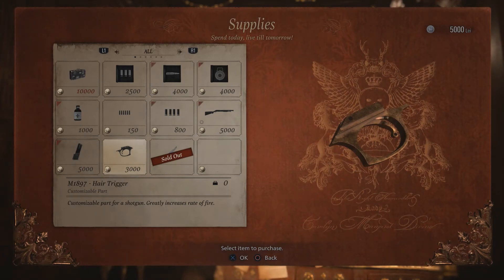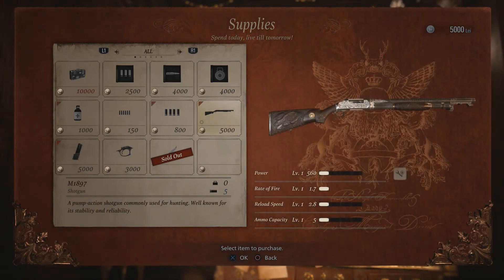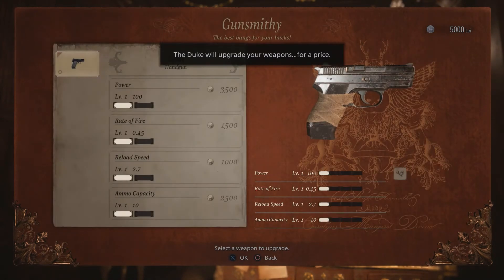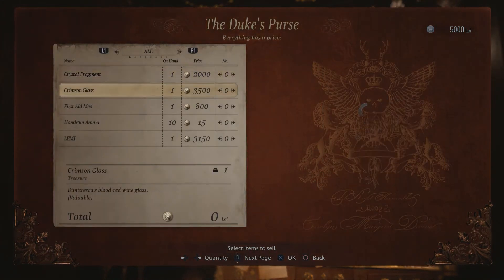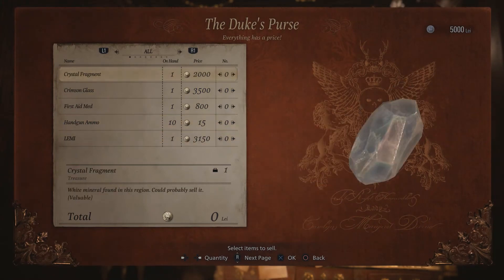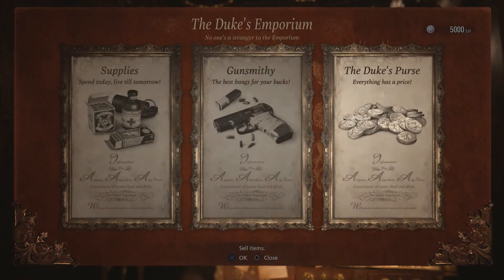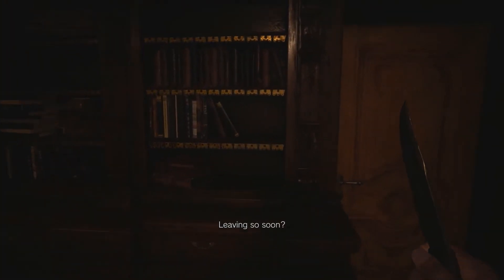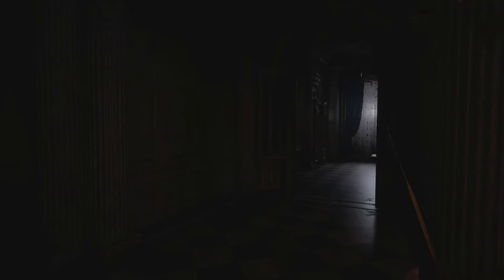Oh, a hair trigger — nice. I'm not going to get into detail about guns but I do know quite a bit about weaponry. I can sell the crystal fragments. I'm not going to sell anything yet. 'Leaving so soon?' Hell yeah dude — at least I know you're here now. How did I miss it? I think it's because I went this way.